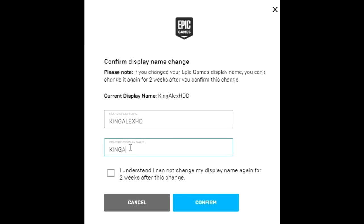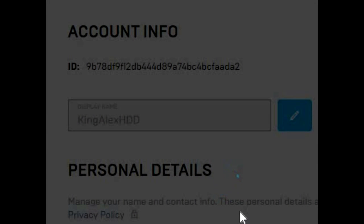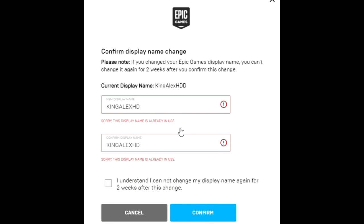Be aware that if you change your Epic Games display name, you can't change it again for two weeks. So you're going to type your display name — for example, King Alex HD — and confirm it again. Then check the box that says 'I understand I cannot change my display name again for two weeks' and click Confirm. If it doesn't go through, it means somebody already has your name — which actually happened to me.